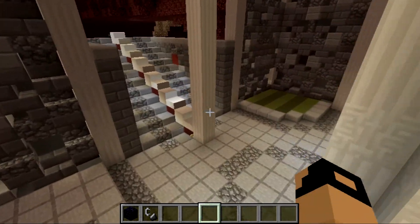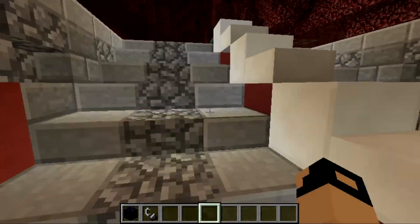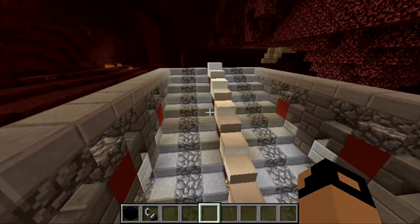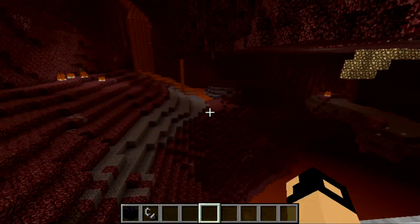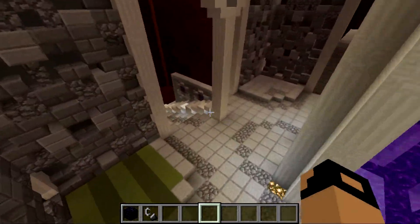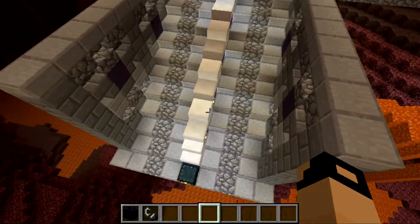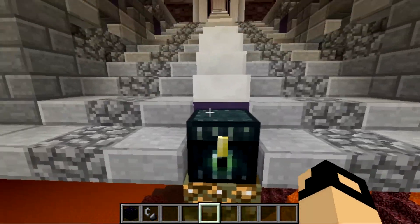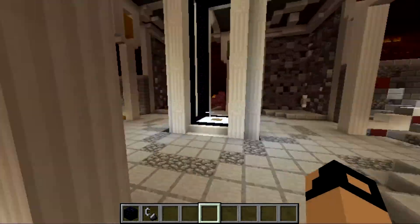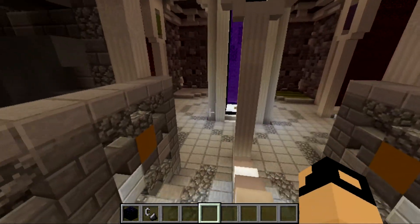They look pretty nice. Of course we've got to stick with the quartz theme because it is in the nether after all. Something that took me a long while are these staircases. When making them I had a problem: I wanted them to be kind of the same and also have the same distance away from each other. As you can see from the top, there are ender portals, and they alternate — one side goes up and one side goes down. They all end in ender chests, and I wanted to match that with each staircase.